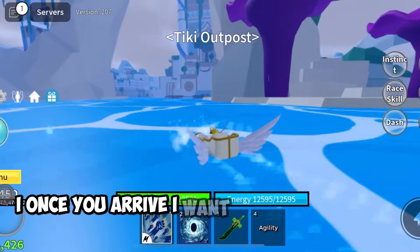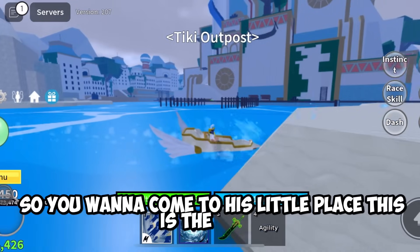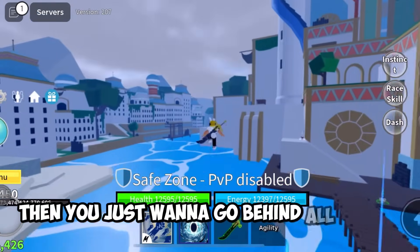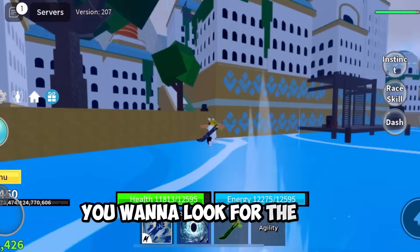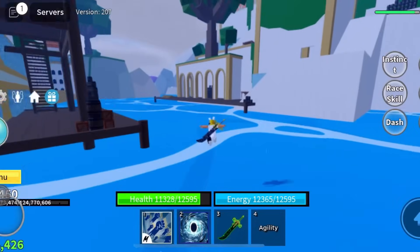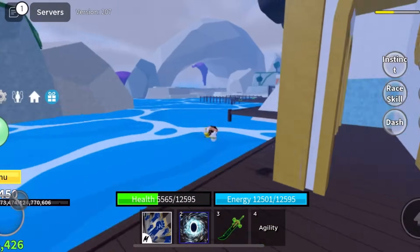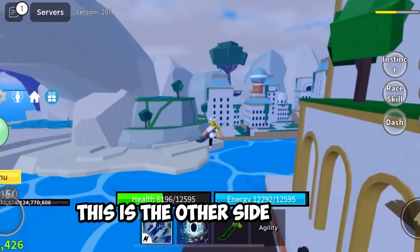All right, once you arrive, I want you to follow what I do. You want to come to his little place — this is the front — then you just want to go behind, all the way. Go the other way; there should be another dock. You want to look for the first quest giver.